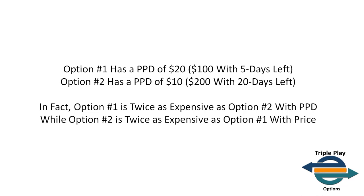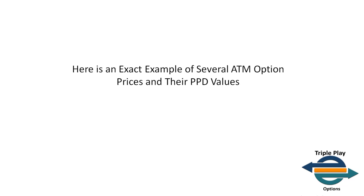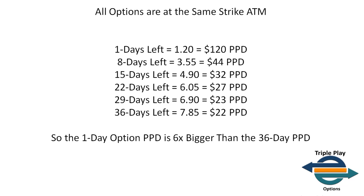Option two is twice as expensive in price, but its PPD is cheaper. This is critical. Here is an exact example of several ATM option prices and their PPD values — all at the same strike. Option one has one day left, priced at $1.20, so PPD is $120. The option with eight days left is priced at $3.55 — divide by eight and you get $44 PPD. The third option has 15 days left, priced at $4.90 — divide by 15 and PPD is $32.